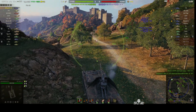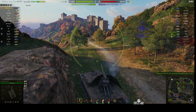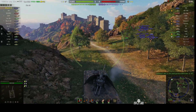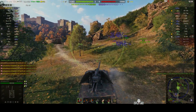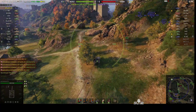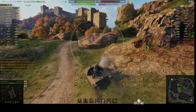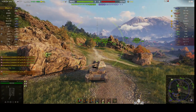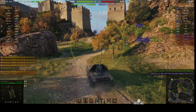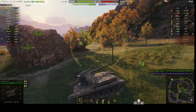The enemy does have a Scorpion G up there — that's a premium Tier VIII tank destroyer. It's moving up even higher. The worry here is getting spotted by somebody across the valley, a light tank or whatever. The Scorpion G's just been ammo racked and he's gone up.